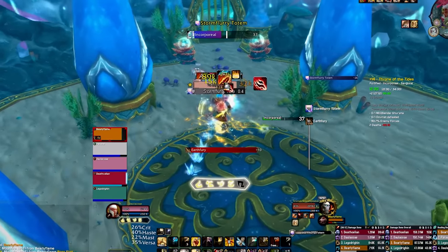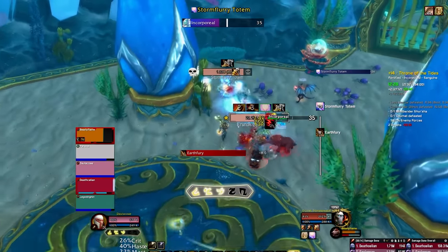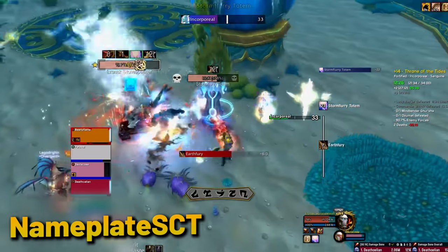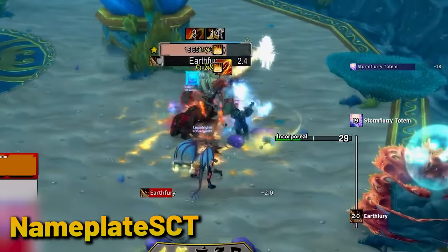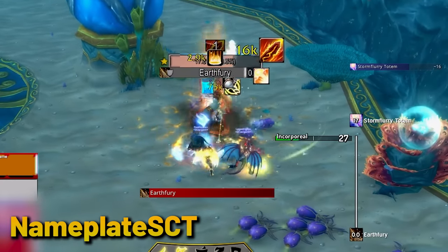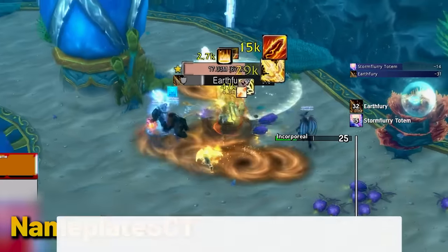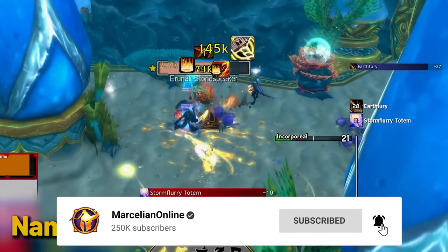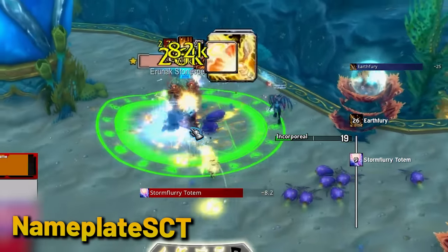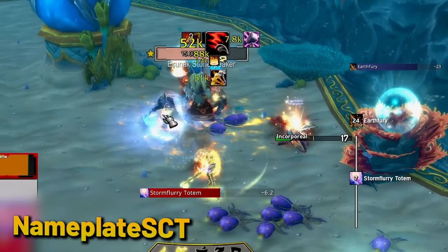Marcellion and Mocti also use specific combat text changes with the Nameplate Scrolling Combat Text, or Nameplate SCT. This gives your combat text a cool coat of paint — it adds icons to your numbers so you know which ability did what, and you can play around with its settings quite a bit to set the size of hits and crits, whether you see dodges and misses, and so on.